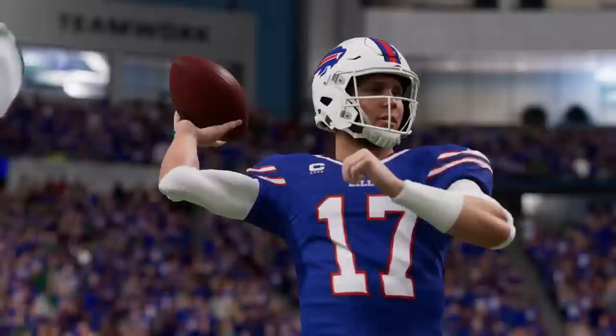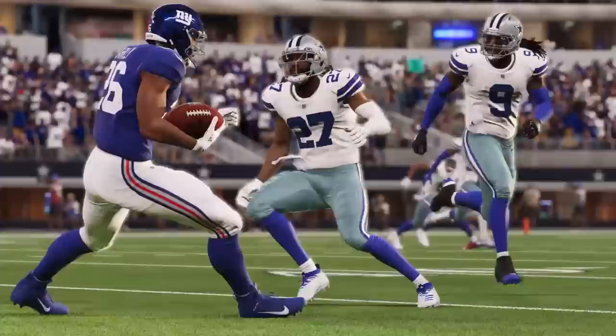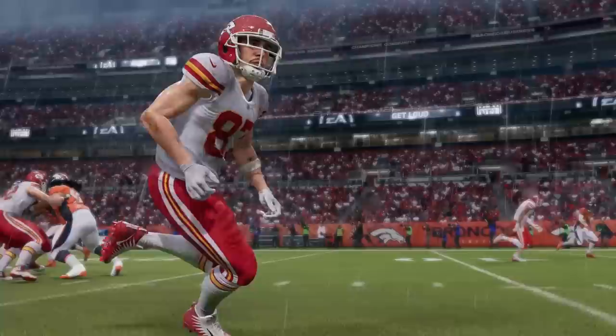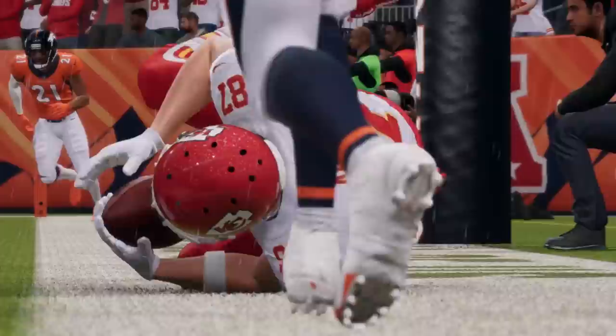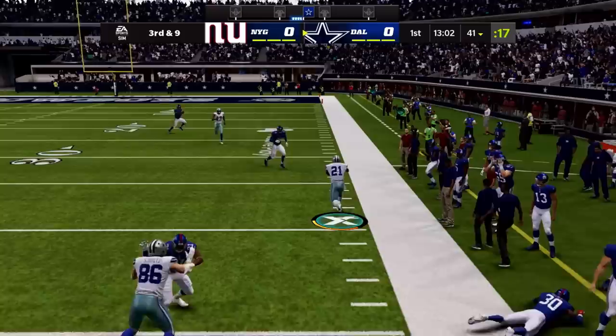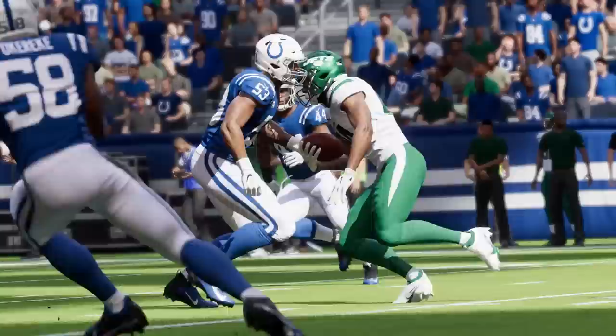Number fourteen on the list is new draft class generators for franchise mode. In the past, custom draft classes would give you a lot of the same names and faces and not many superstar or X-factor players even at the top of the draft. They've redone this — added 100 new faces, a ton of new names, and you're going to generate more top-end players with more superstar and X-factor players especially earlier in the draft than you have in the past.